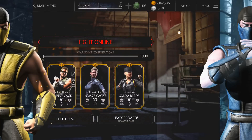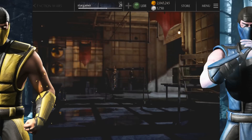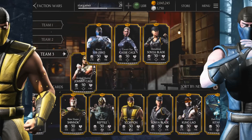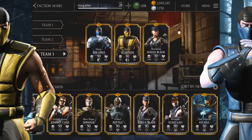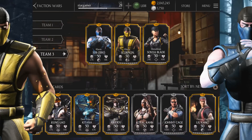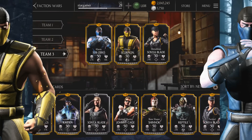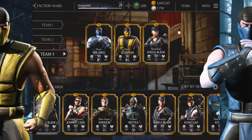Let's go to Faction Wars. Both characters are maxed out and will fight against maxed out characters, so that's irrelevant. Let's put them both in the team. We'll play Sub-Zero first and use a martial artist team — we won't choose characters that give either of them any special benefits.